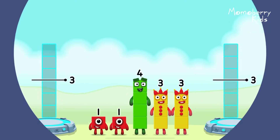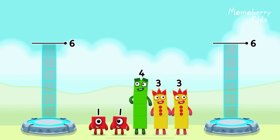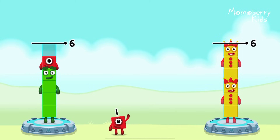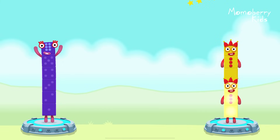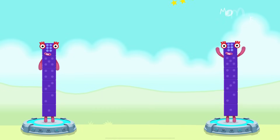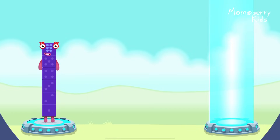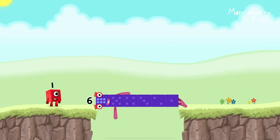Share the number blocks evenly to make 2 groups of 6. 3, 3, 4, 1, 1. That's right! 4 plus 1 plus 1 equals 6. 3 plus 3 equals 6. 6 equals 6! 6, 6! Well done!